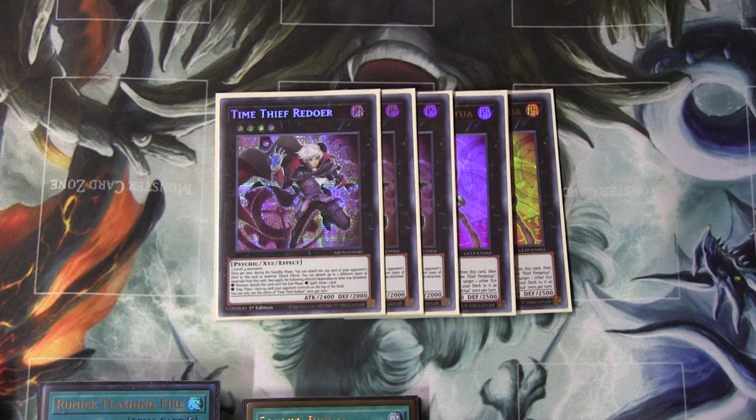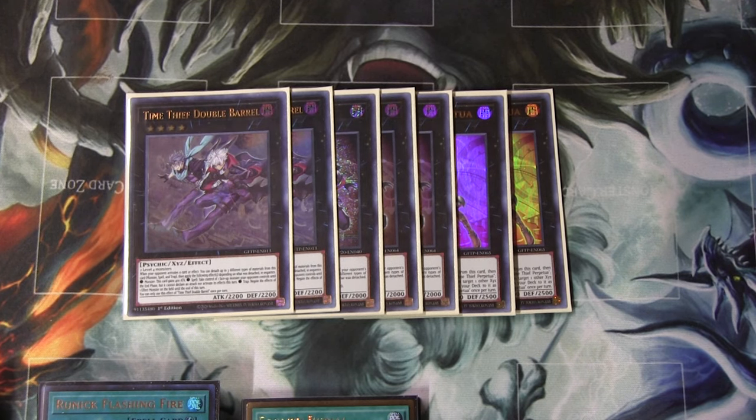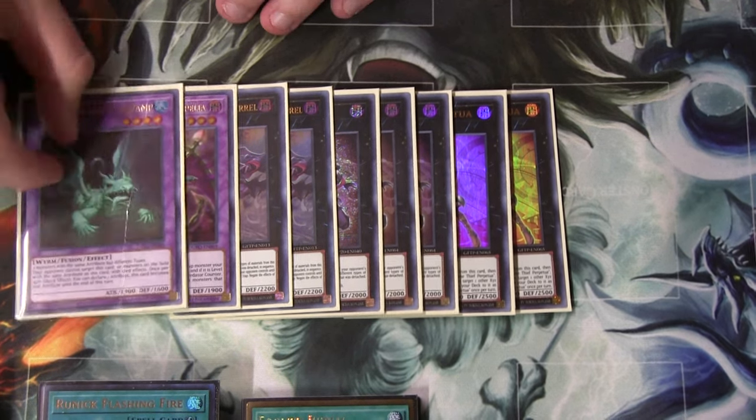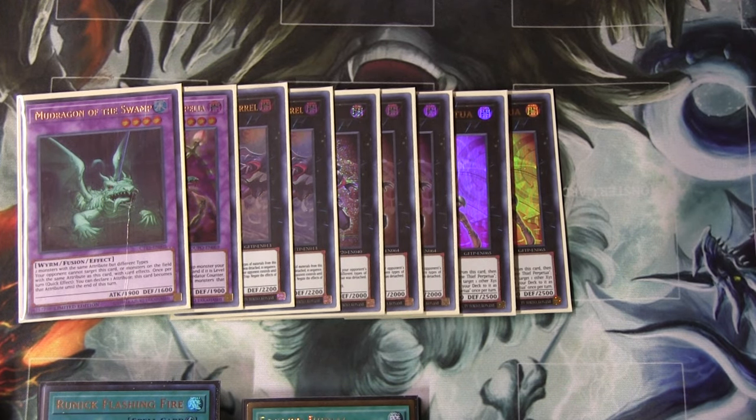Redoer — during the standby phase, the reason they're called thieves: steal the top card of your opponent's deck and attach it as material. Then it has a quick effect to detach cards — like a Gigantic Sprite. Detach a monster and he banishes himself until the end phase. Detach a spell and you draw one. Detach a trap and it's Phoenix Wing Wind Blast — put a card back on top of their deck. I think I'm only going to keep one Double Barrel, but right now I have two. When your opponent activates an effect, you can detach a monster to gain 400 attack, detach a spell to take control of a face-up monster for a triple attack, or detach a trap for Imperm. Double Barrel is fine, but in this deck Redoer is just the much better option. And then Drigo Stapelia, and Mud Dragon — a level four summoned off Instant Fusion, don't worry about its effects.